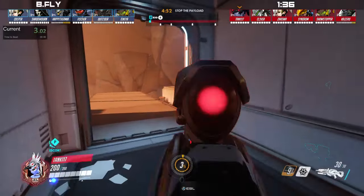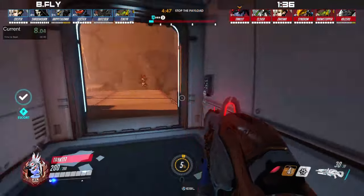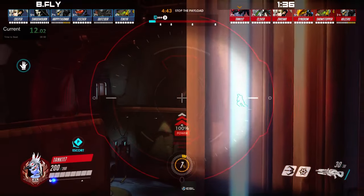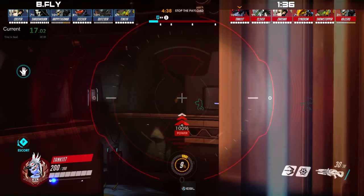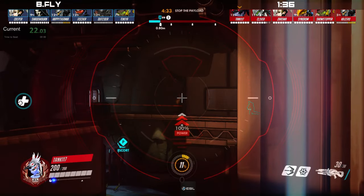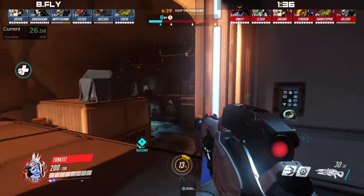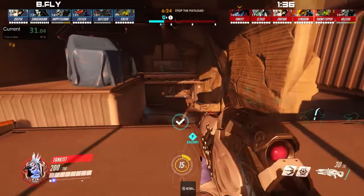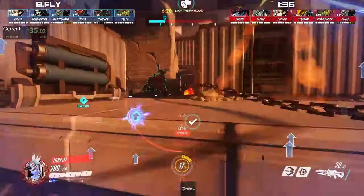We're going to follow the Widowmaker. When you pick a Widowmaker, you need her to get picks — that's why you pick her. If she doesn't get picks, it's not going to work out. She did get peeked by the Soldier, so Soldier knows the angle she's going to be using and shouldn't be trying to peek it himself. This first pick from Widowmaker is absolutely critical. There's a little bit of action so far but most of it is just spam, nothing too exciting.